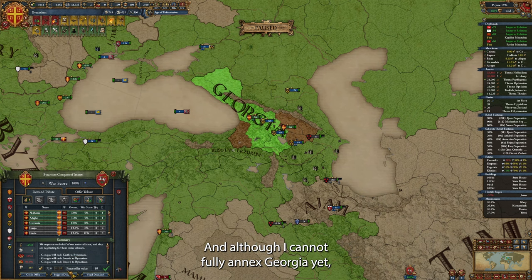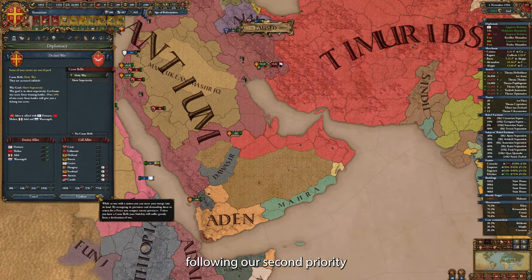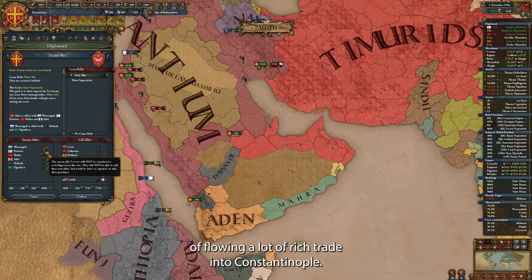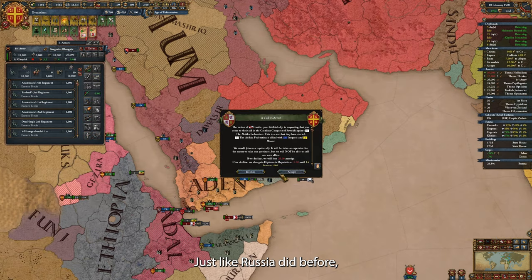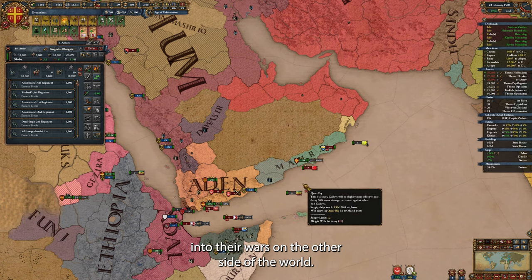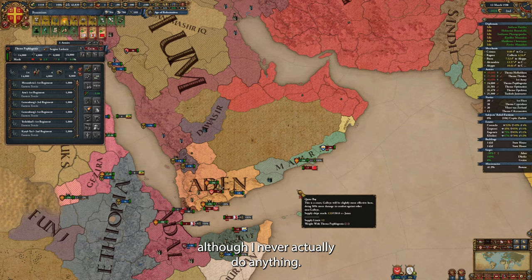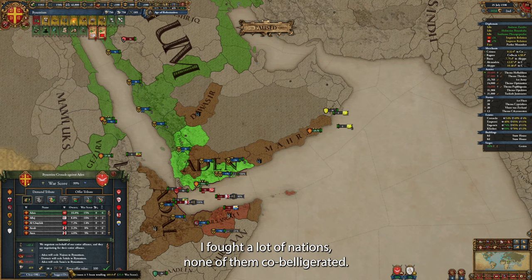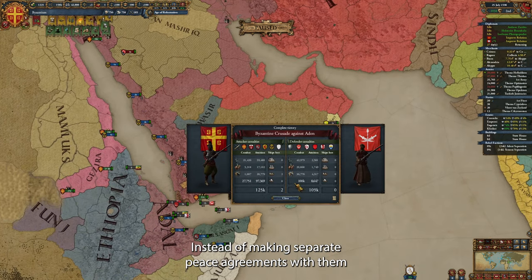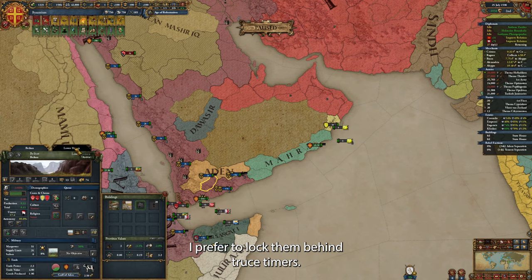That was successful. Although I cannot fully annex Georgia yet, I can take all of their difficult forts in the mountains. We immediately attack Aden, following our second priority of flowing a lot of rich trade into Constantinople. Just like Russia did before, Castile keeps calling me into their wars on the other side of the world — I routinely accept them for favor generation, although I never actually do anything. This war in the south included sieging some difficult forts — I fought a lot of nations, none of them cobelligerated. Instead of making separate peace and pumping up a lot of aggressive expansion, I prefer to lock them behind truce timers.